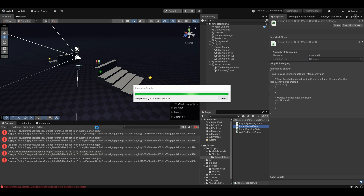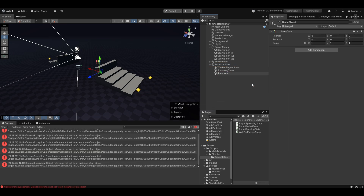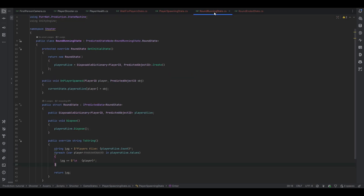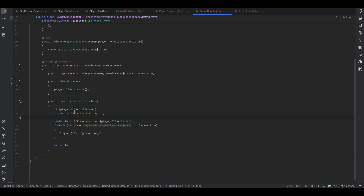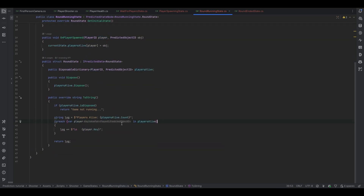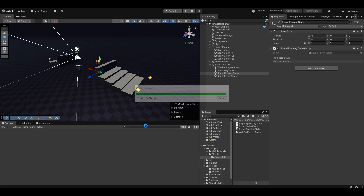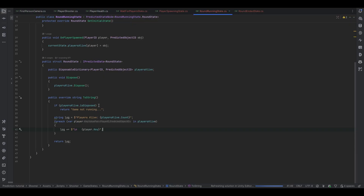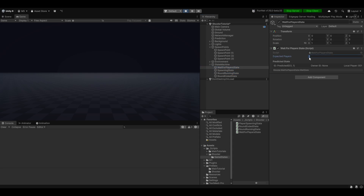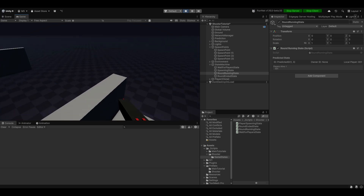Going out here, let's set up the round running state and the round ended state, and the spawning state needs the round running one. I quickly modified the log because I forgot some things — first we need to check that players alive is not disposed, because before the game is actually starting it will just be disposed. Also it's the keys that I want to log out, not the values. After doing that, now it actually works. When it is disposed I'm logging out that it is not running, and then when I hit play and set expected players to one, I can see players alive is one and player 001 is alive.